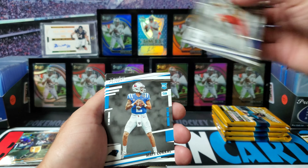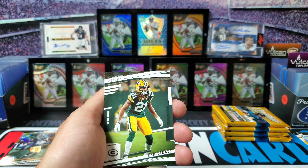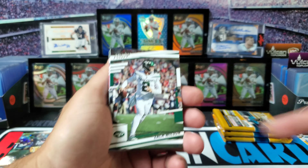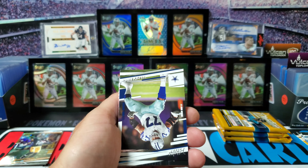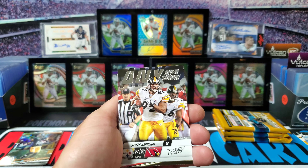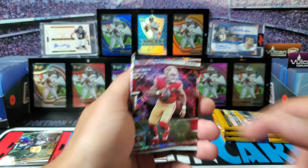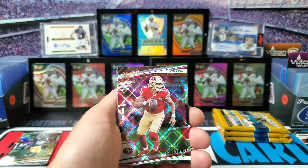We got Elec Pierce, Matt Corral - so we got two rookies in that pack. We got Zack Wilson second year, Warren Sapp - some old school legends in here. We got Any Given Sunday James Harrison. Here's our rookies: Perry and Rypien-Winfrey. We got a Trey Lance diamond - that's a sweet looking card. Diamond parallels are always sweet.